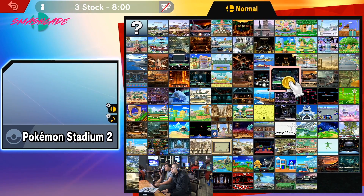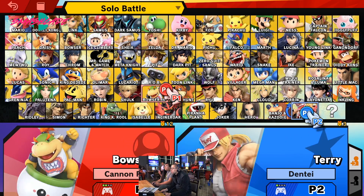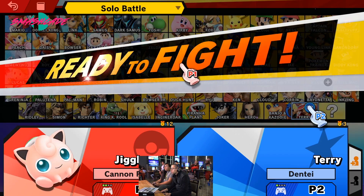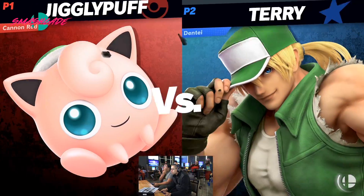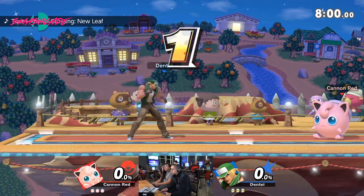As soon as he whiffs something and goes up, he's gonna carry him all the way off stage, or he's gonna miss the attack. It's different from the regular shuto matchup, because the shutos are primarily using up tilt, for example, while Terry is more down tilt. So it kind of works against him in this matchup.